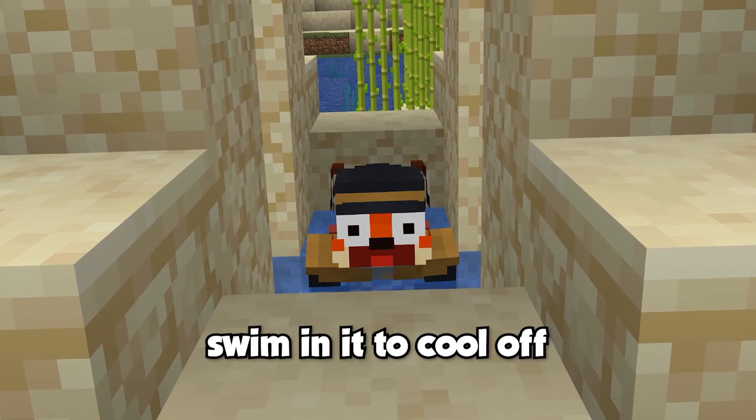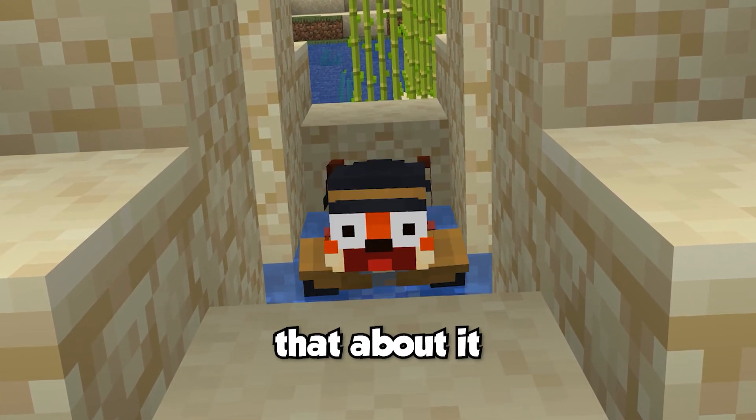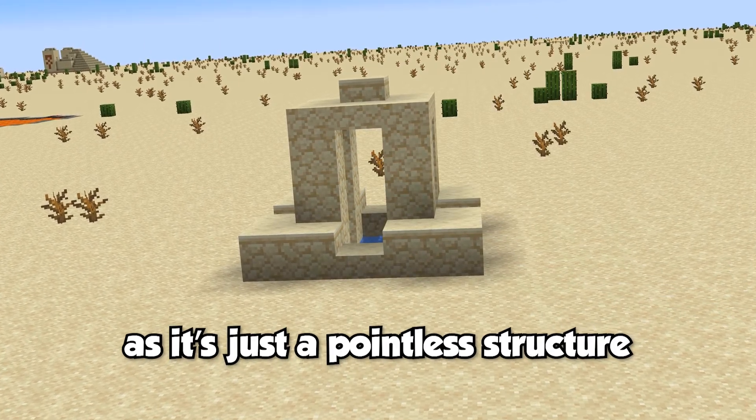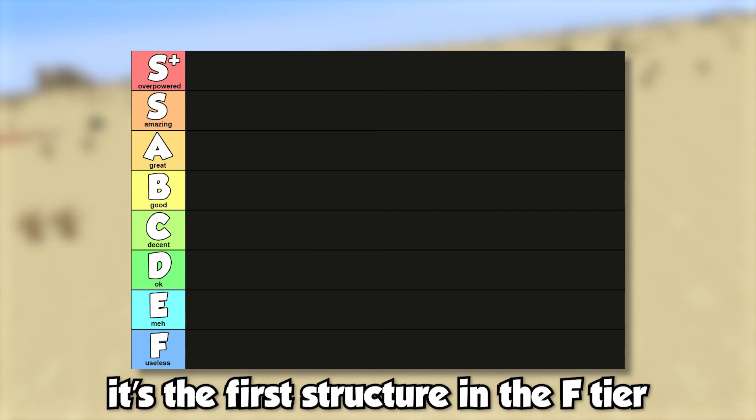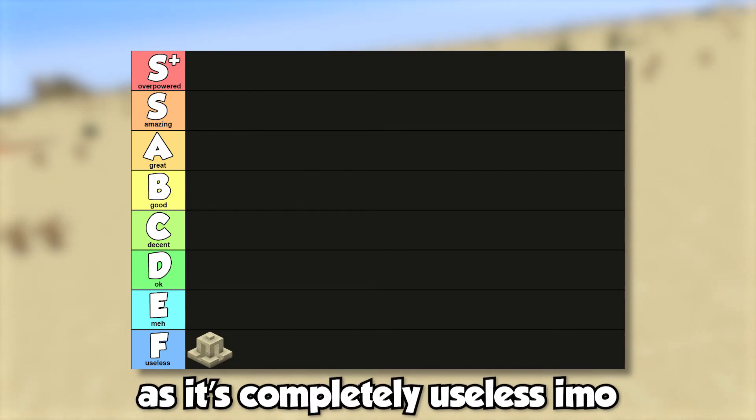I guess you could take a quick swim in it to cool off from all the walking, but that's about it. The desert well doesn't have much else going for itself — it's just a pointless structure purely made for making desert biomes look somewhat less plain. It's the first structure in the F tier, and rightfully so, as it's completely useless in my opinion.